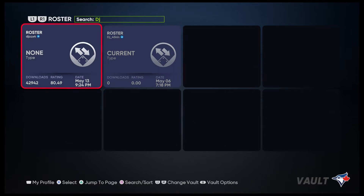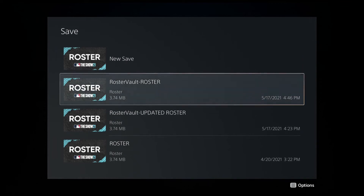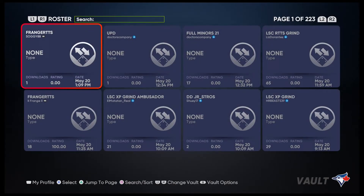In the find area, put in 'DJ' and then it'll be this one here: DJCCX4. That's the one you want to download — it's at 42,942 downloads as of right now, dated May 13th at 9:24 PM. Go to download, save it. I'll resave it again just to show you — you just want to save it and override it if you already have a previous version. This is the best one to download.